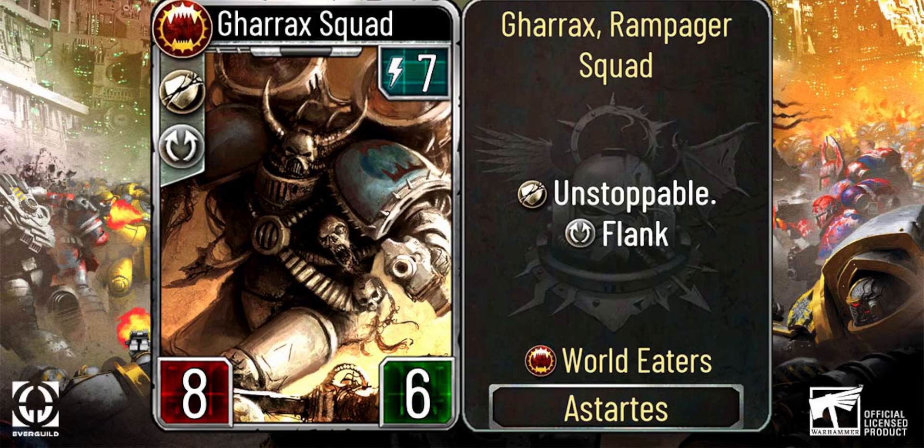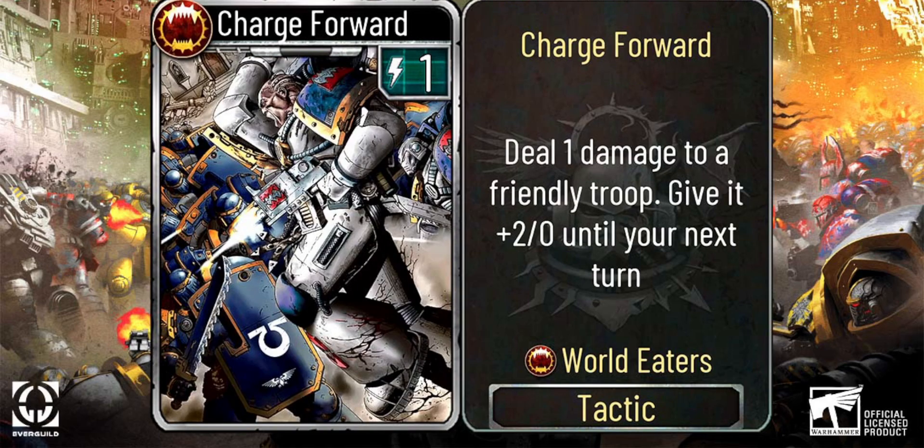Moving on to the first tactic of the day: Charge Forward. Aside from having really cool art, for 1 energy, being able to give plus 2 attack to your troop until your next turn is pretty strong. And if anything, dealing 1 damage to a friendly troop is a buff for World Eaters. I can see all of you thinking about the possible combos you can pull off with it. But you haven't seen how strong this card could be. Not yet.